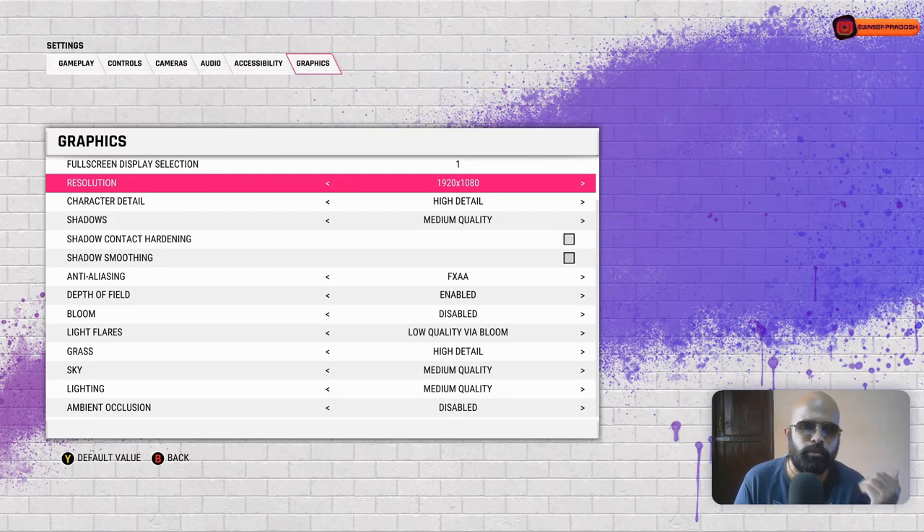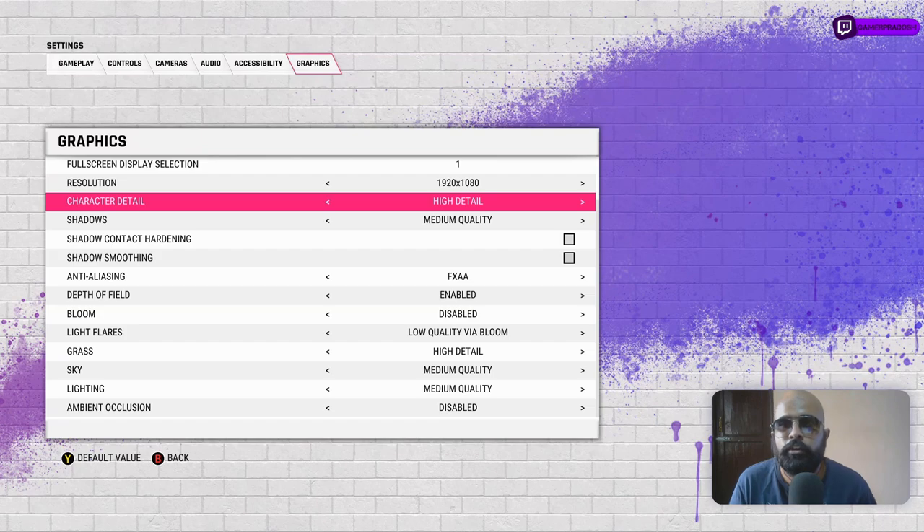Try to lower other graphical settings before lowering resolution. If your monitor doesn't fully benefit from 1080p you can reduce it, but I don't recommend that. For character details, this is a very important option. Highest detail consumes a lot of PC resources, so I've gone with High — characters look really good without consuming too much. Medium starts to look noticeably lower quality.